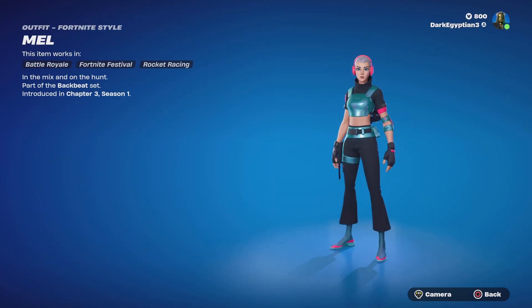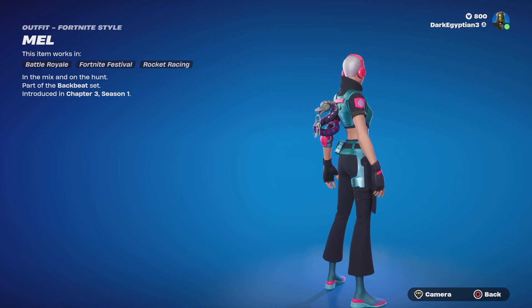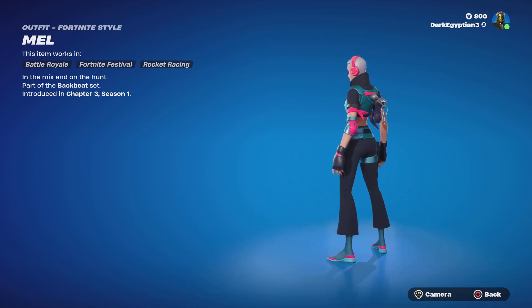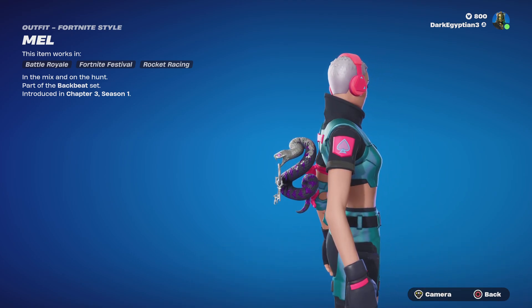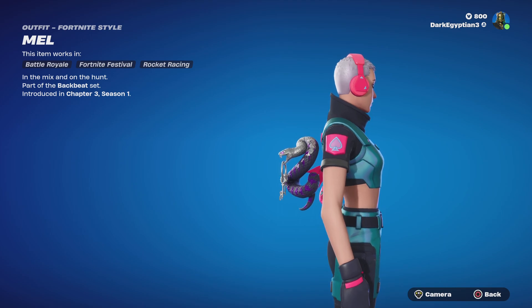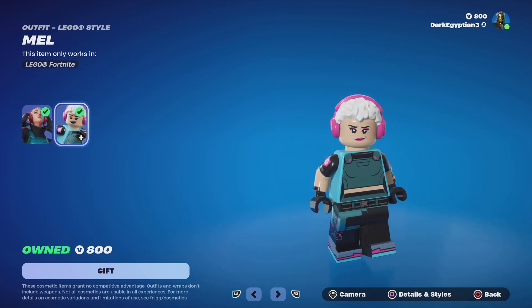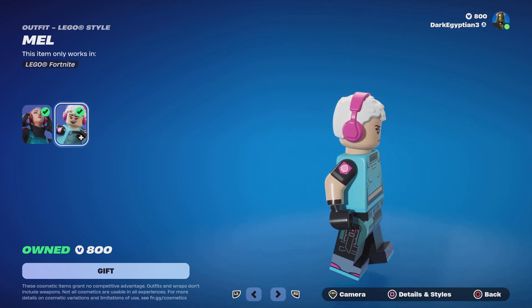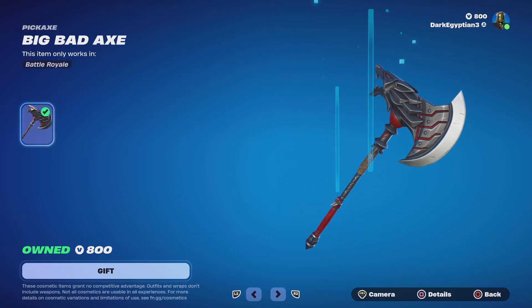Moving on to the Mel skin — 'Mel in the Mix' and 'On the Hunt.' I really love this skin. It's a shame she doesn't come with anything, but overall she's really, really cool — she's got a spade on her right sleeve. Moving on to the Lego style for Mel, which is the first time I've seen this, and it looks really, really cool.